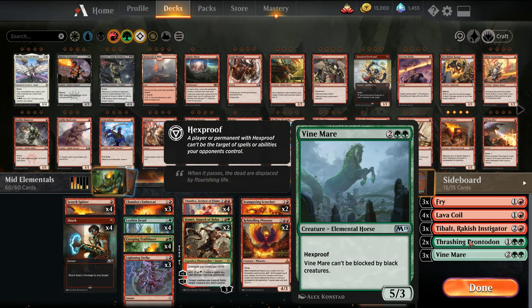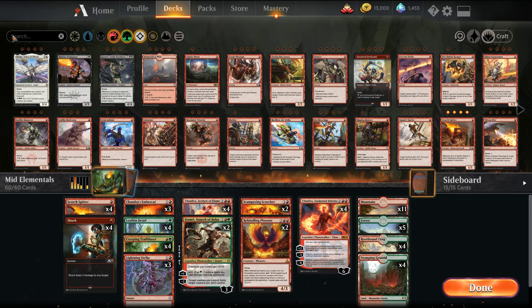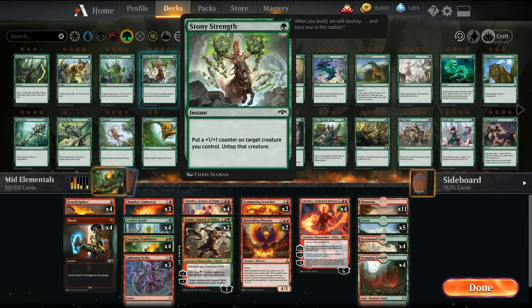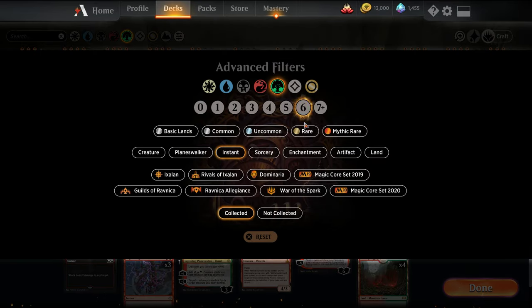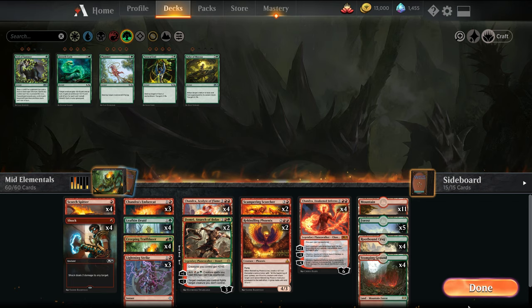The sideboard is pretty much the same — we're not going to really make updates there. One card you could consider if you're running into a lot of Esper, midrange, or targeted removal is Veil of Summer from M20. Basically it gives you hexproof, they can't Thought Erasure you, they can't kill one of your creatures, and it cycles so you draw a card off it. That's a pretty good card to consider if you're running into those strategies.